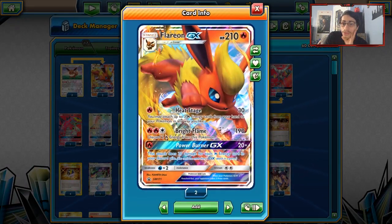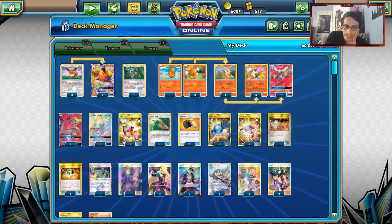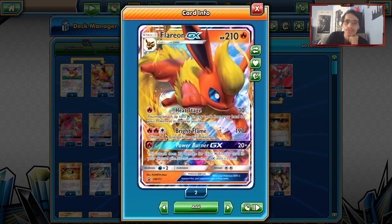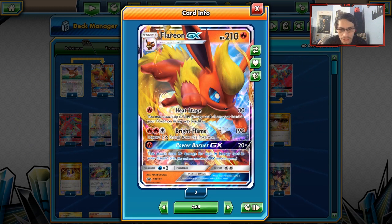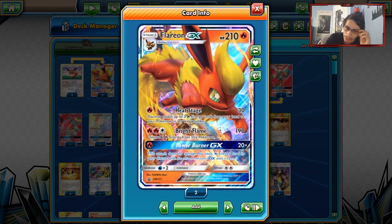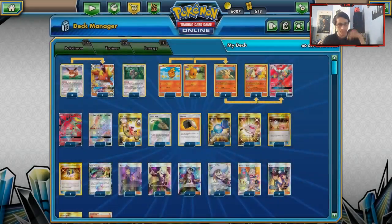Unfortunately in Standard, Fire Acceleration is pretty awful. The only ones we have are Blaziken and Kiawe — you can play Kiawe with Flareon because you can just evolve an Eevee into a Flareon on your first turn. Power Burner is not bad either — for one Fire Energy, you do 20 damage for each Fire Energy in your discard pile. If you have 6 in your discard you can do like 120 for one Energy. It's good in the late game.